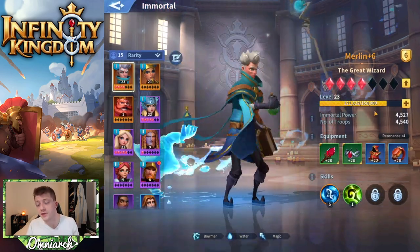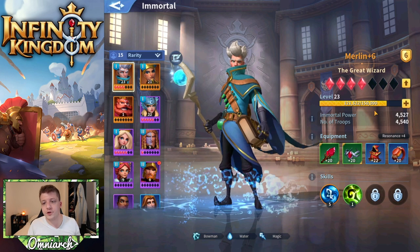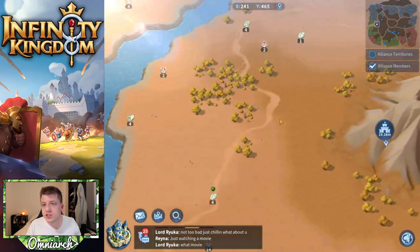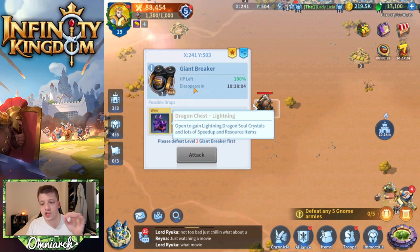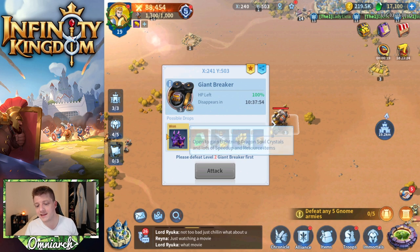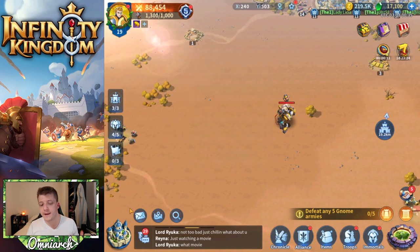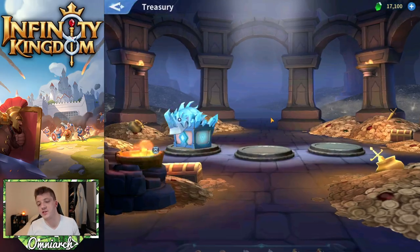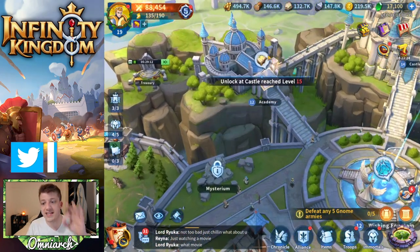You're also going to get experience from grinding gnomes, leveling up your immortals so they bring more troops to battle, making you stronger and even better at killing gnomes. So make sure you're constantly grinding those gnomes. You also want to save some of your AP to defeat the world bosses out in the field — things like the giant breakers — which drop dragon chests. You only get the dragon chest if you land the killing blow. The reason you want to spend some AP on this every day is to max out the dragon chests in your treasury. Fill up the treasury by defeating world bosses, then spend the rest of your AP grinding gnomes for the highest possible tier of equipment.